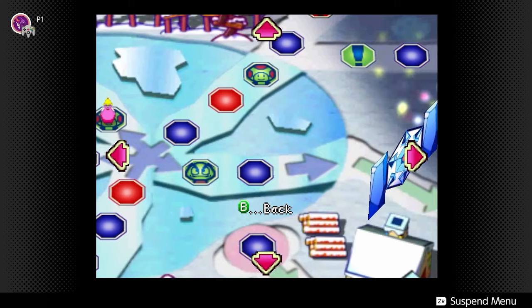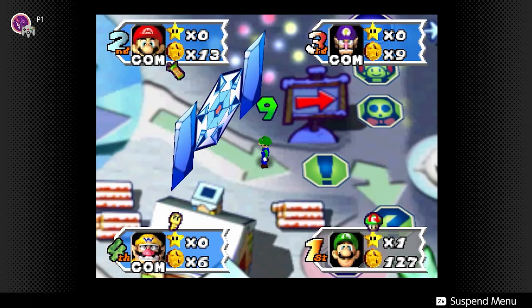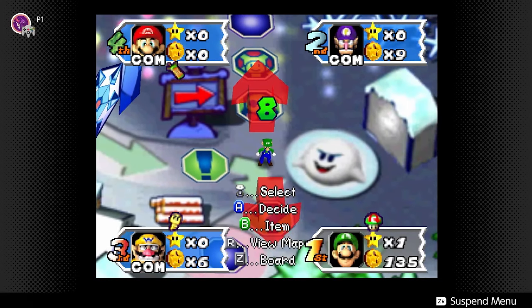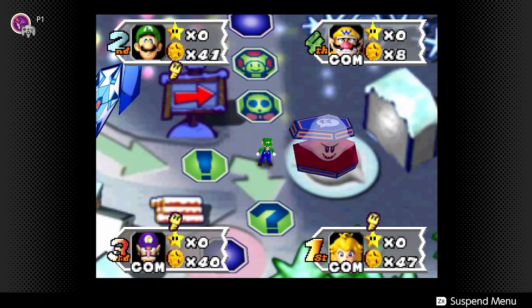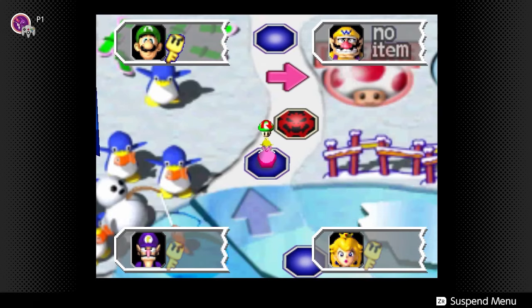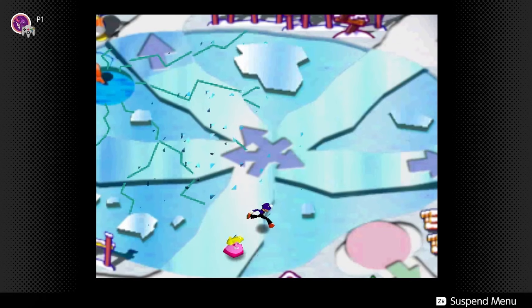In Chili Waters, next to the right gate there's a Boo. You can reverse into the Boo, bounce off the gate to then hit Boo again, then reposition yourself so your next turn you walk past Boo a third time — all with just one reverse mushroom. If a player just left the icy area in Chili Waters, you could potentially screw them over by using a reverse mushroom on them, forcing them to go back to the area and possibly break the ice.